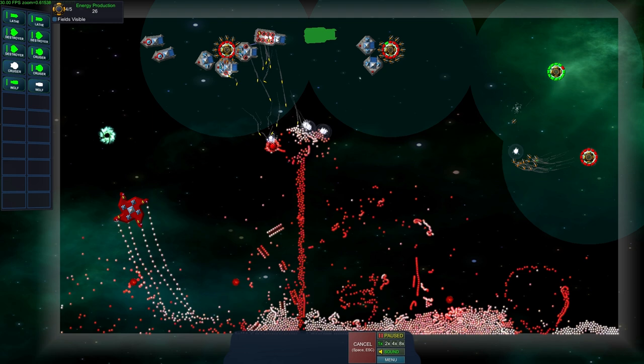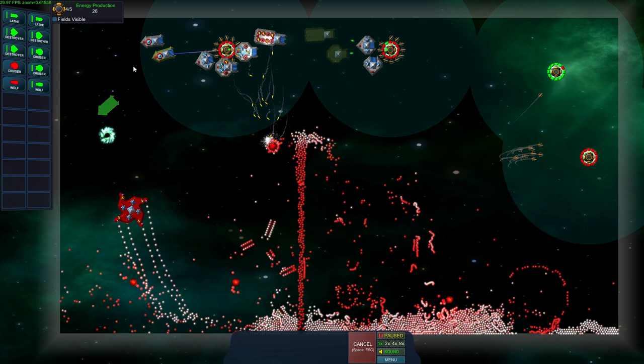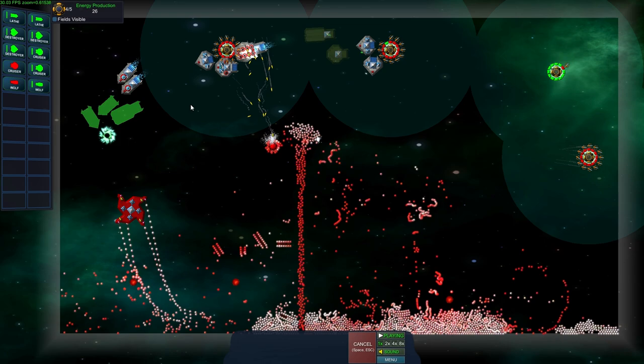I can build yet another Wolf and there's a cruiser I haven't built yet. I'm accidentally demonstrating another thing you can do — you can drag your fleet around and rearrange ships in your build area. I sort of like heavier ships towards the bottom and lighter ships towards the top. Let's see if we can sneak down here and bring our missile launcher into position.